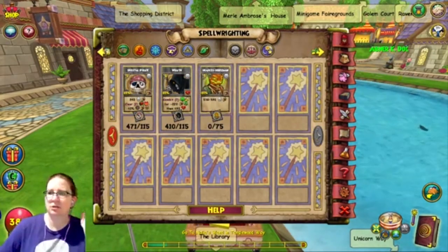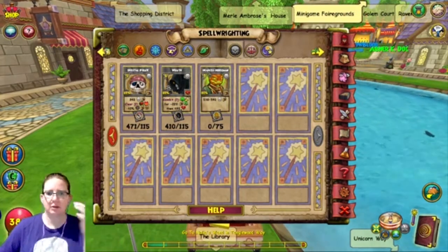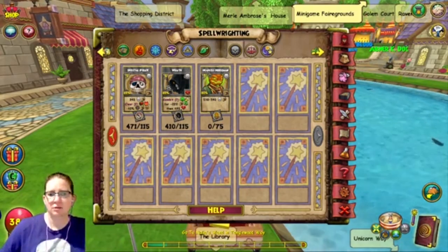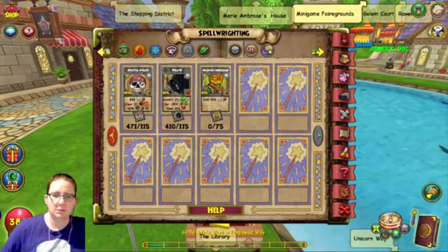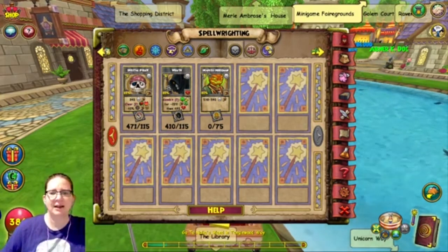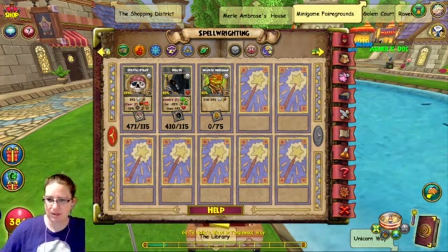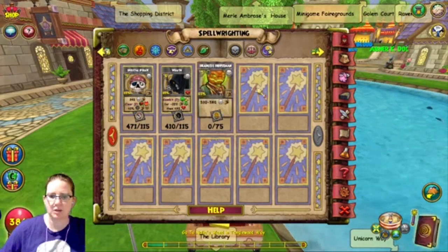Since there's no possible way to do Headless, let's see what they say about Headless Horseman. It used to cost four pips; now it's three pips and a death pip. Used to do 485, now it's 460. The secondary effect used to be a minus 45% life accuracy charm. Now it's a minus 35% enemy school accuracy charm.